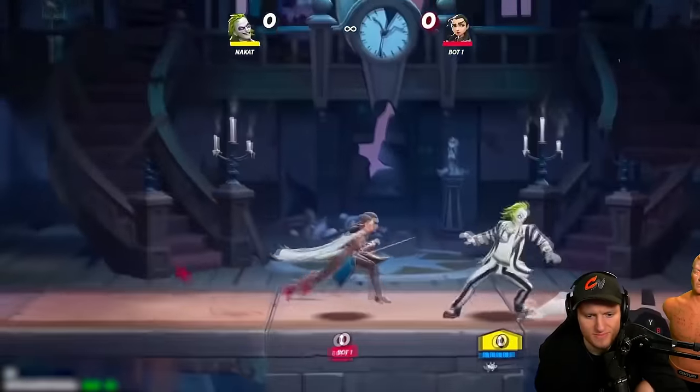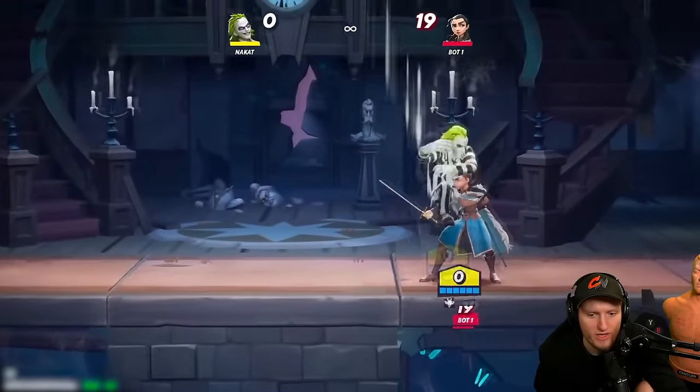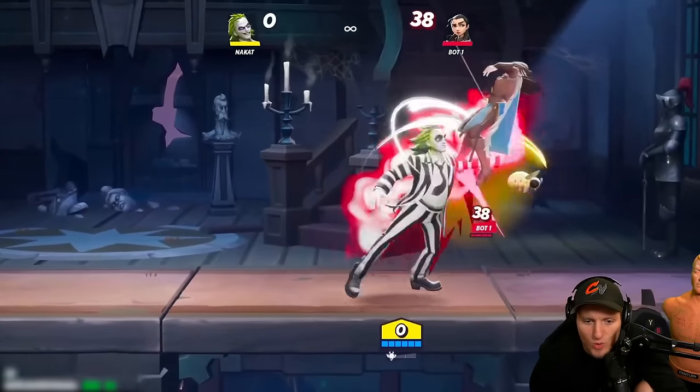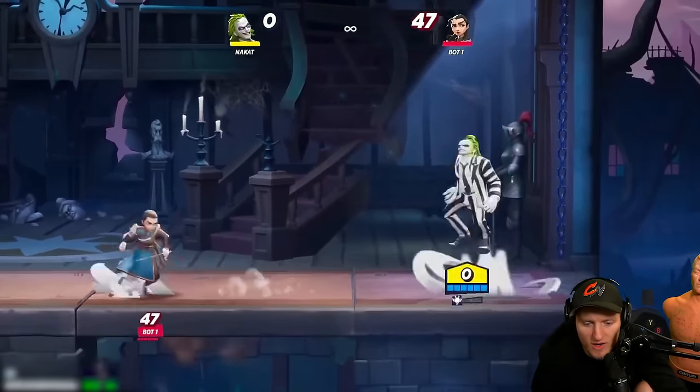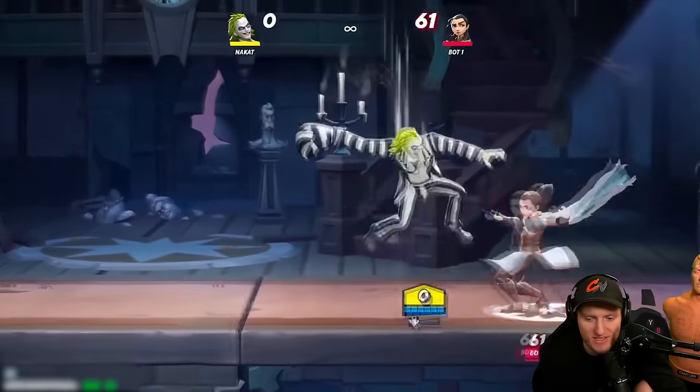The side attack in the air is just a sweep forward — sends the opponent at a diagonal angle and allows you to pressure them from above. The neutral attack in the air — Beetlejuice lets out a series of spikes from his body. You can actually follow up depending on your opponent's percent; you might be able to get a side air, it's like a double hit.